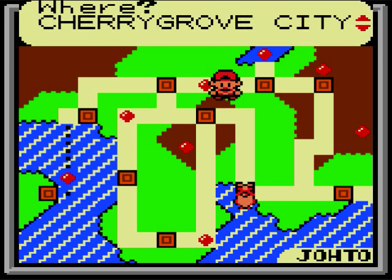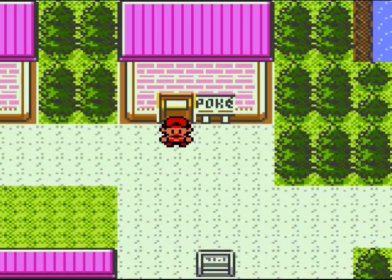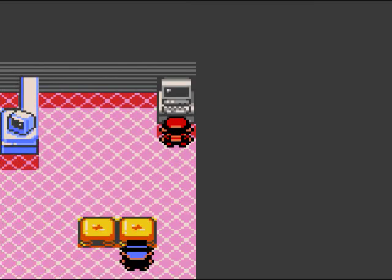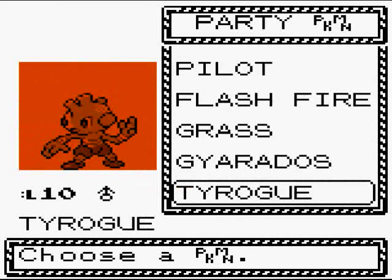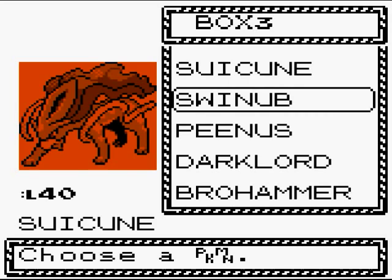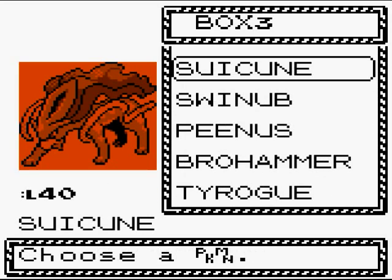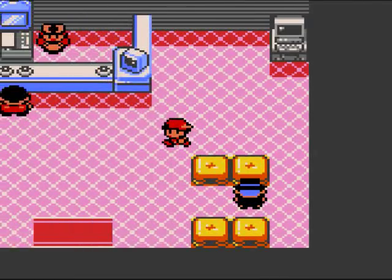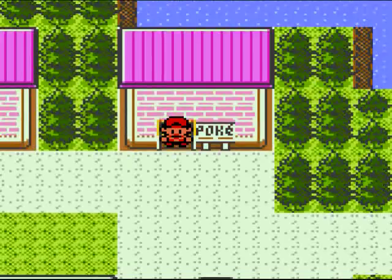So use whatever Protein or Iron you feel is beneficial to the Pokémon you want to get. I'll take Tyrogue back out. I don't need Gyarados in the slot anymore, but I'm still going to need Gyarados to get to where I need to be. While I was power training, my Dark Lord also learned Feint Attack, so I got rid of Pursuit.